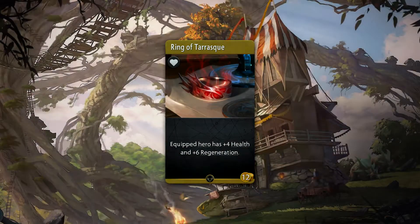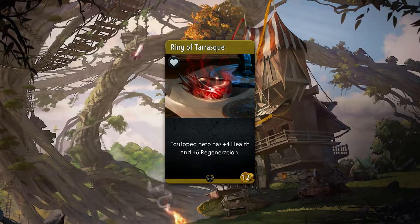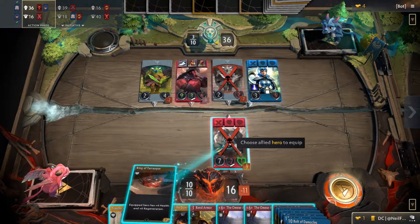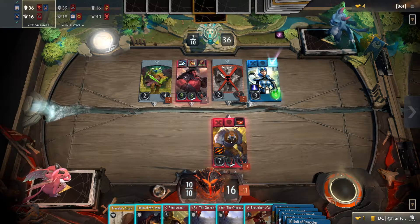Ring of Tarask is a 12 gold common accessory that gives plus 4 health and plus 6 regeneration to a hero. Regeneration can be quite powerful, but keep in mind that it only takes effect after the combat phase, so any direct damage before then will ignore it. However, as can be attested by Enchantress, regeneration at times makes a hero feel almost invulnerable.